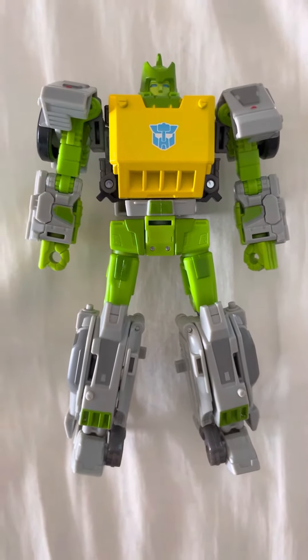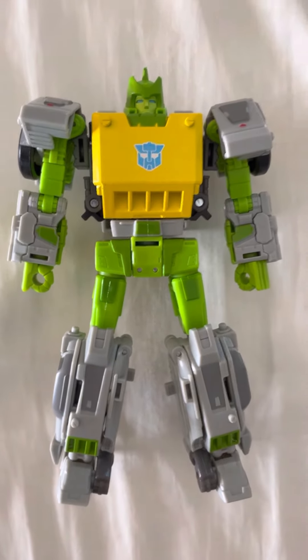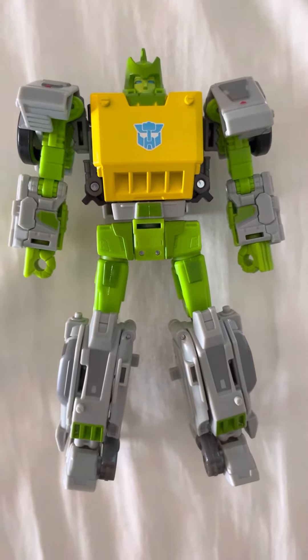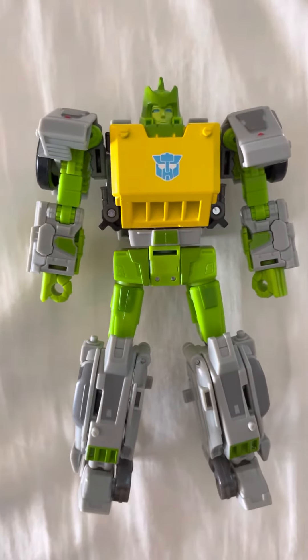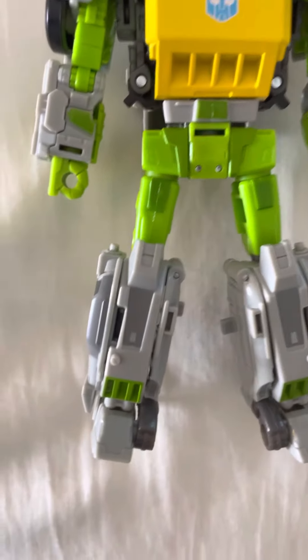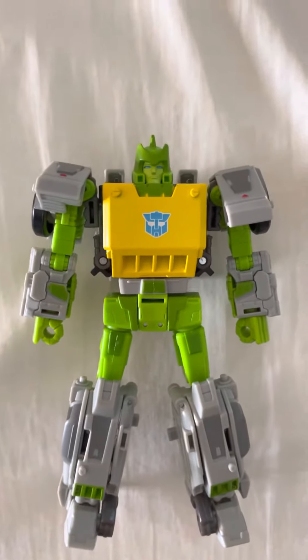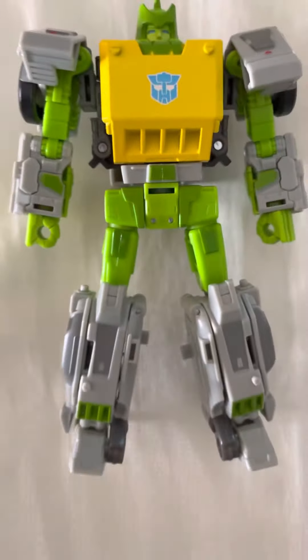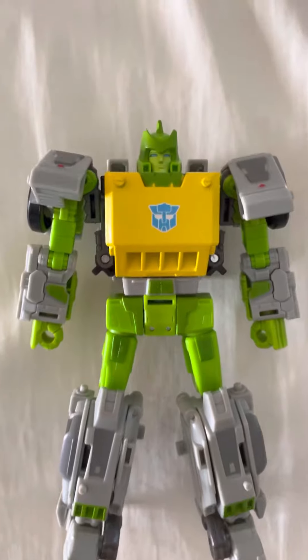I remember a lot of people were complaining that this version seemed to have too much gray, like he was all gray except for some bits. I have to say, I really don't think that's true. He's got it in the legs with green accents there. The main core of the torso obviously is the yellow and green. And he's even got it throughout his arms — it's like armor on top of his normal colors.